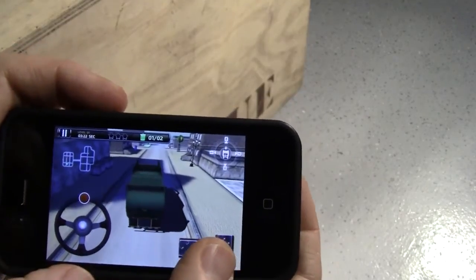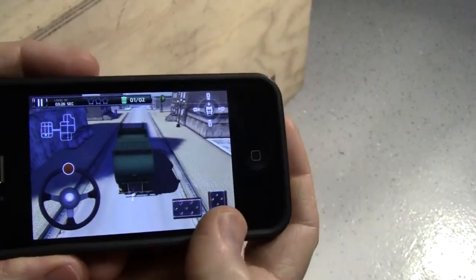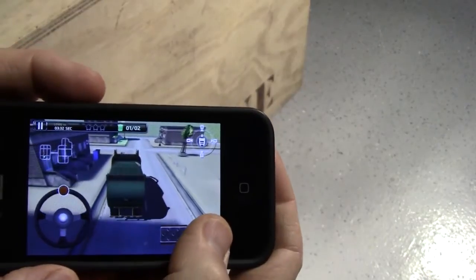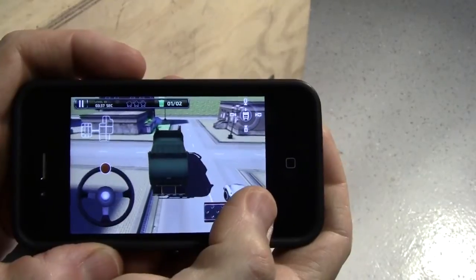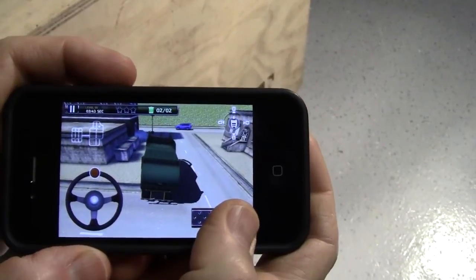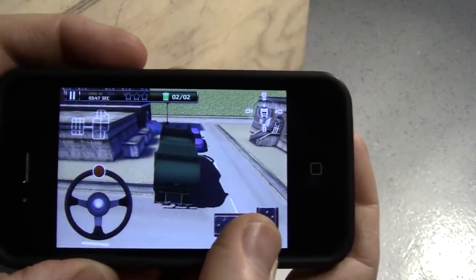Look ahead — there it is. I'll tilt the phone so you can see it better. Now all we have to do is get over there without running into somebody. Once we get into that green area, hit the brake, let the circle fill up — and now it shows we've got two out of two!